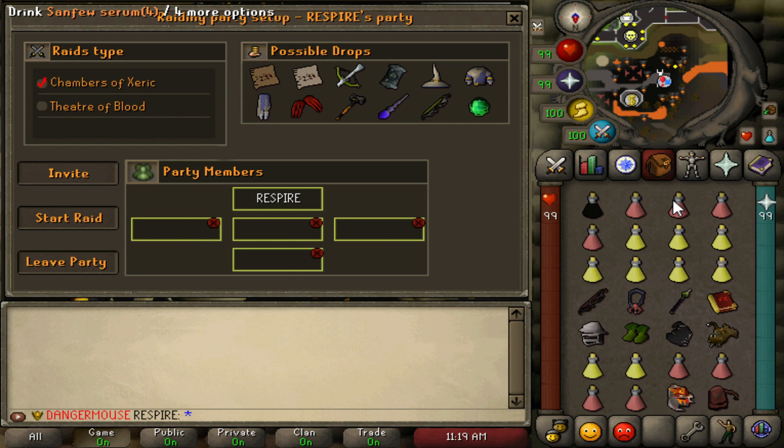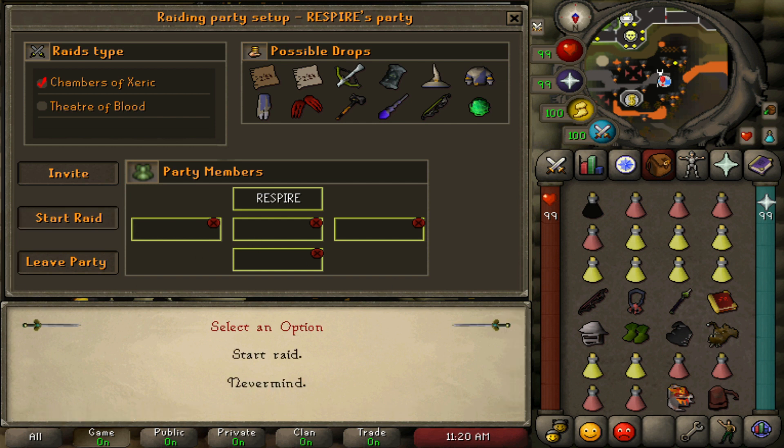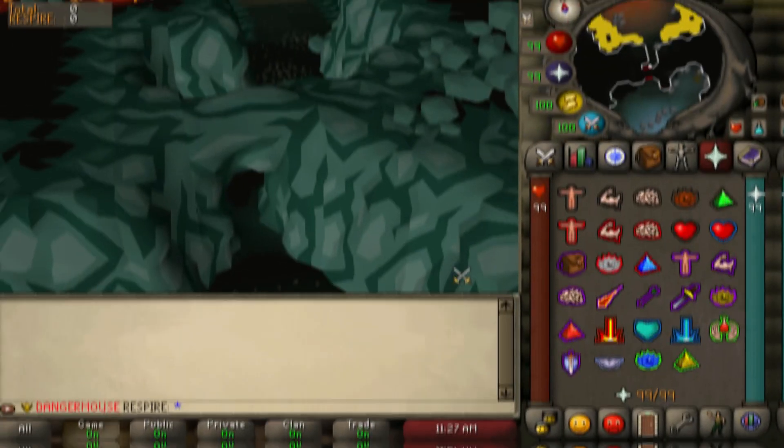There are always people asking for raid partners and Fear of Blood groups in the chat — if you just ask, people will want to come because it's great money in the early game. Just invite your players from the recruiting board, or start solo if you must — but again, I don't suggest that until you have best-in-slot gear.